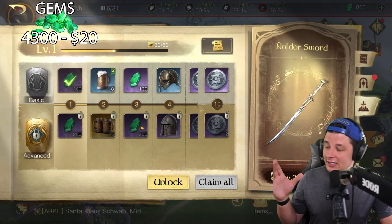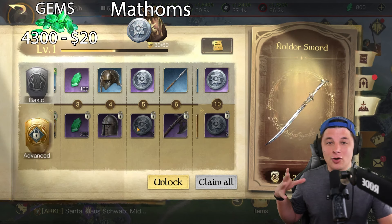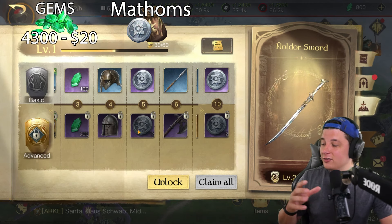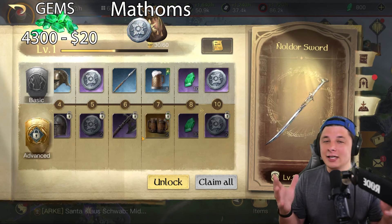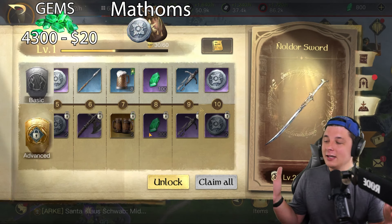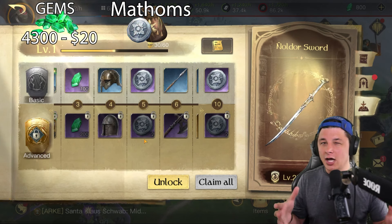The next most easily quantifiable thing is the mathems. I want to say - at the end of the day this is a mobile game, spend if that's your choice. This is all made-up currency in a mobile Lord of the Rings game. Value here is in the eye of the beholder. Don't take what I'm saying too seriously - I'm just telling you what value is based on the economy in this made-up game. If you're in that economy and cool with it, this makes sense; if not, it hits different. Just a little PSA there.